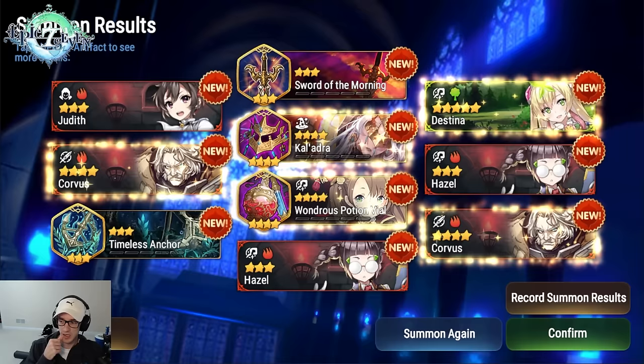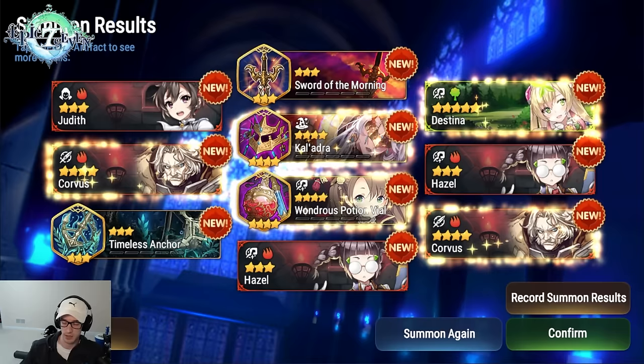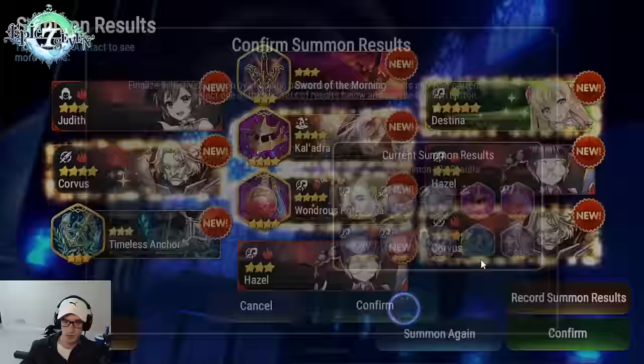I'm not going to be super picky for the guide since I want to show multiple options once we get to Wyvern, so I won't be getting Krozet for this. But I did get Destina and Wonders Potion Vial — that's good enough. You can just go ahead and take this and move on. You don't have to be super picky, but being picky will make things a little bit easier in the long run.